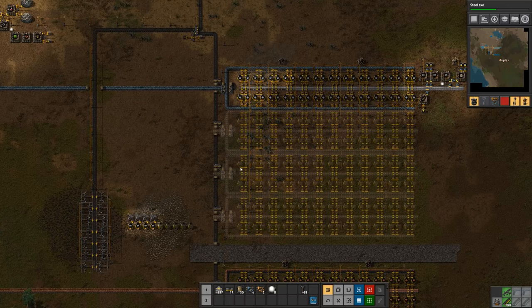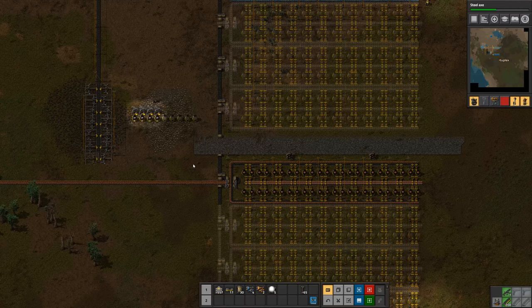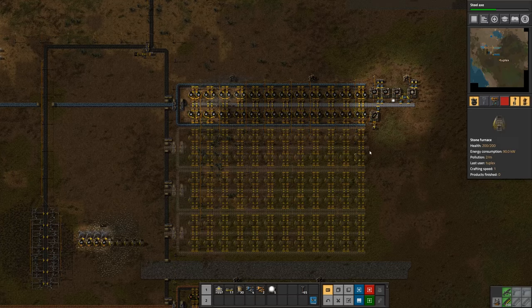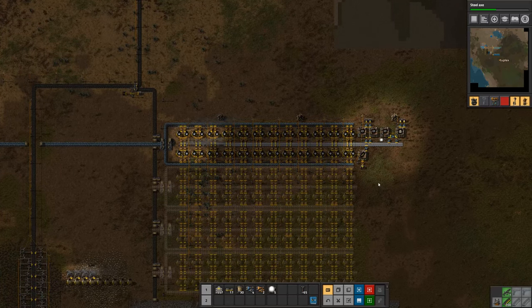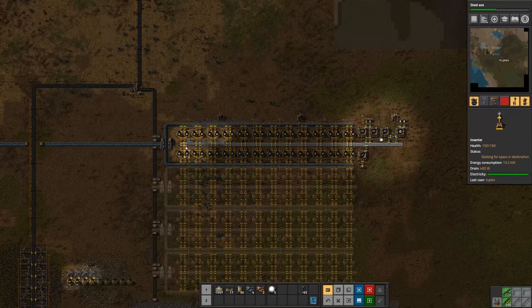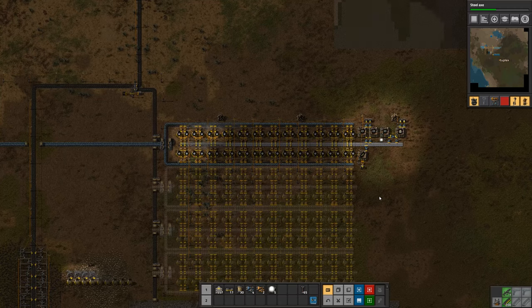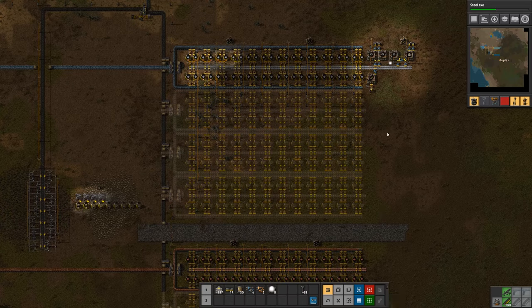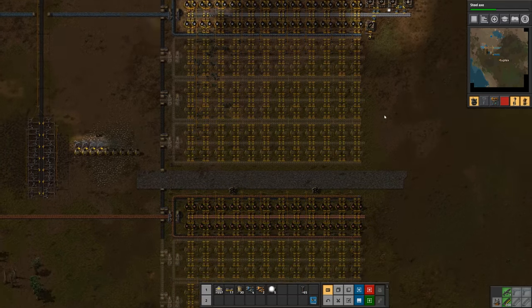I've been asked why four iron lines and four copper lines. I'll get into all that in a future episode where we discuss planning of the base. Essentially what I did previously is I figured out how many science packs I want to be producing in this base, and then from there we have tools we can use to calculate how much iron production, copper production, circuits, etc. that we need to support that. I will explain all that in a future episode, but for now if you just set up for four and four you'll be safe.